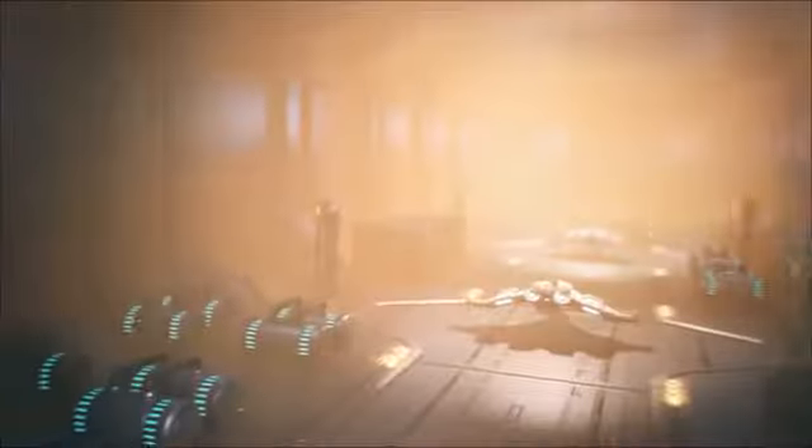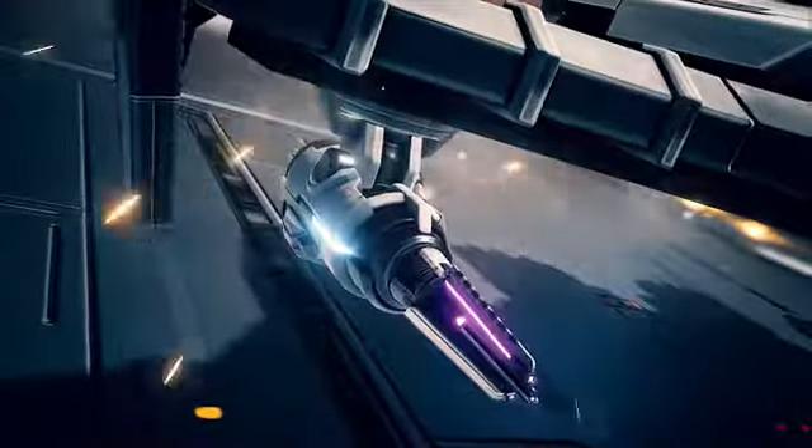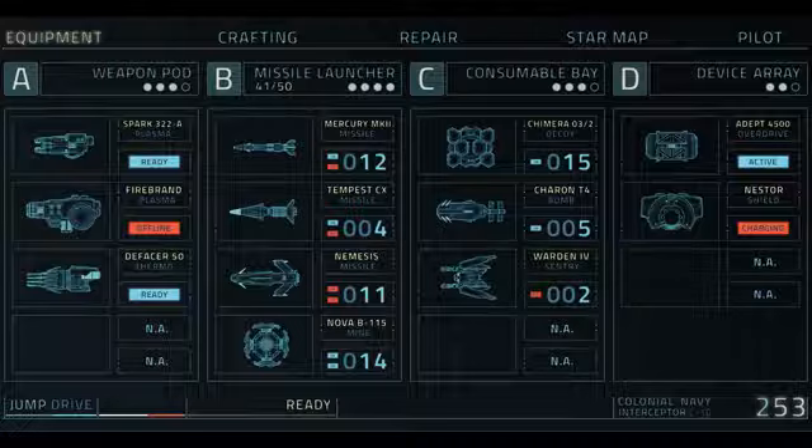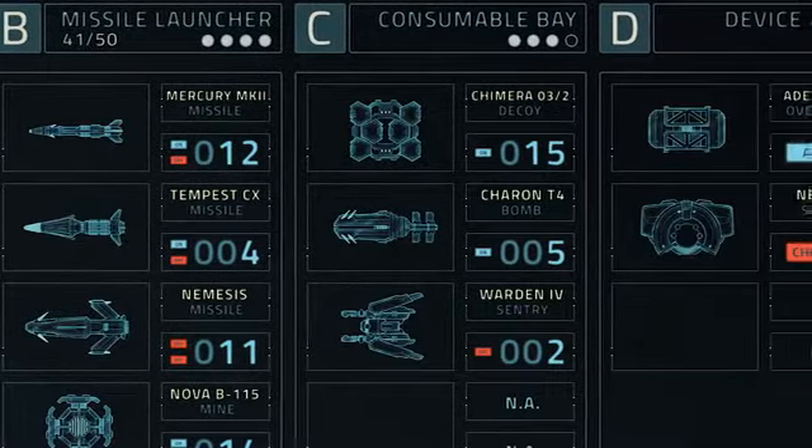The first time you start the game you'll find yourself inside the hangar of a big carrier. Here you simply select one of three different starting gears and you're good to go. Each comes with a different set of weapons, devices and consumables installed, allowing different playstyles.